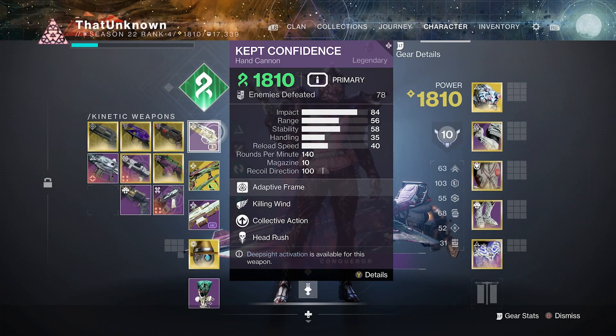Hey, what's going on everyone? How you guys doing today? Welcome back to NSDTube — today we're gonna be playing with the first weapon of the season, Season of the Witch. We're checking out a hand cannon — not only a hand cannon but a 140 RPM hand cannon: the Kept Confidence, a Strand hand cannon.